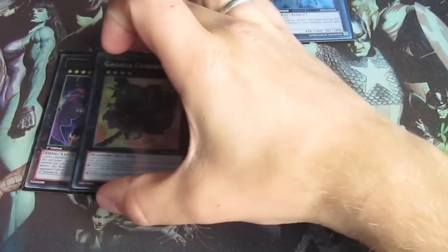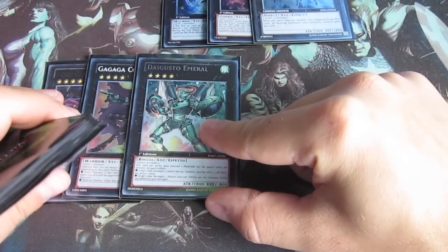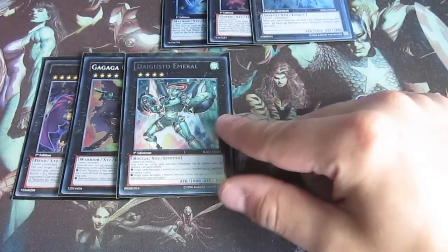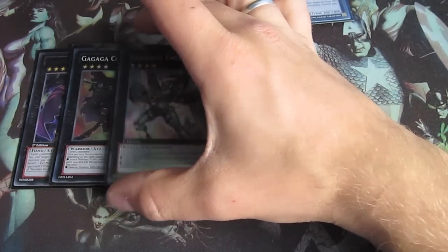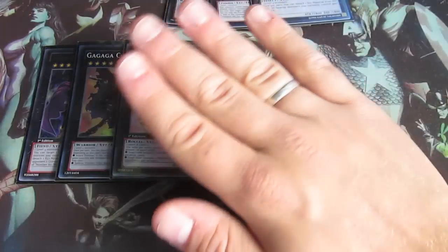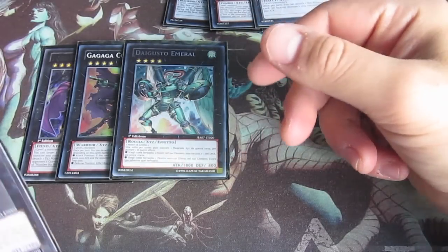Then you get your one Cowboy, one Daigusto Emeral - this one is also new, didn't have him before. In all my decks I have played I never actually needed the Daigusto Emeral, so I needed to get it so I can actually make really good use of this deck. You go through your deck really fast because you can search every turn with that Armor.